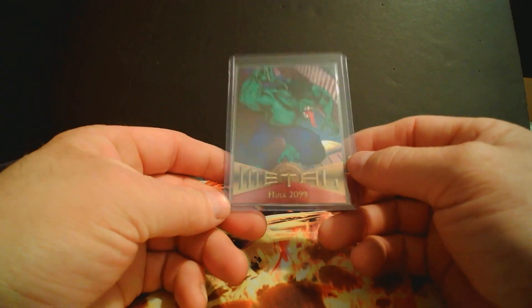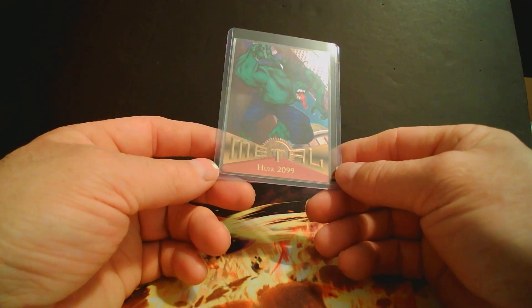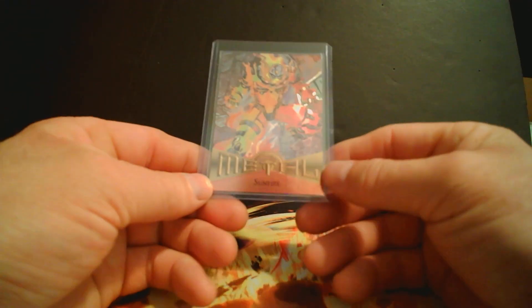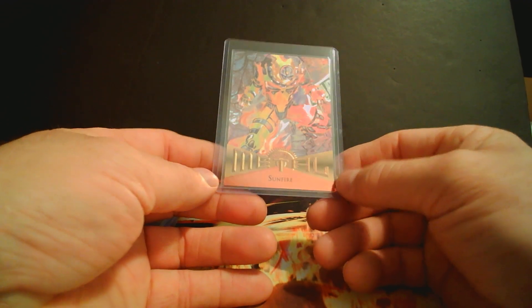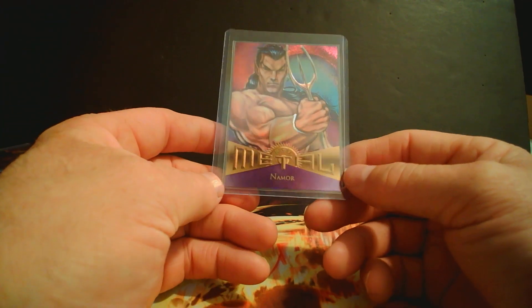Anything Fleer Metal is just, I think, in a league of their own — way ahead of their time back in the day. I think they were just like 10 years ahead of everybody. This is a really cool card — Sunfire. These metal cards, I don't care if they're basketball cards, they're just in a league of their own. The artwork is just so much better.